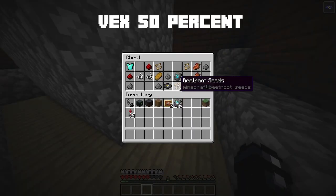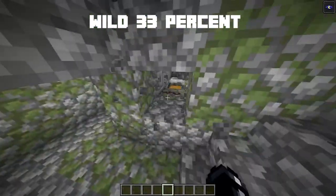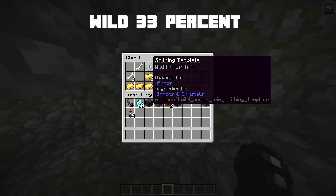The vex armor trim has a 50% chance of being found in any chest in a woodland mansion. The wild armor trim has a 33% chance to spawn in a pair of two out of any chest in the jungle temple.